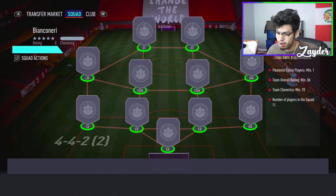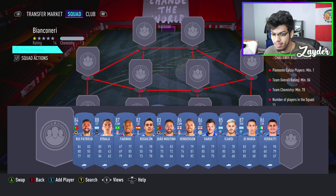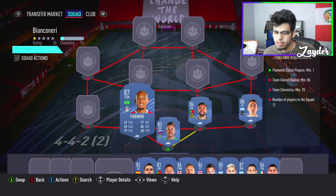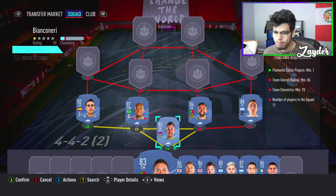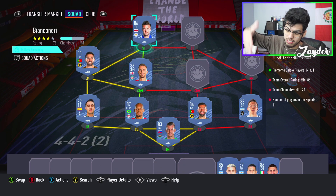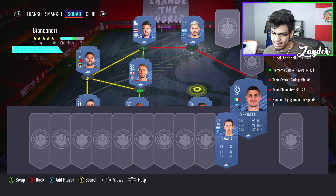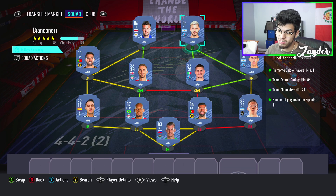The Bianconetti SBC: one Premier League player, one Piamonte Calcio player, 86 rating, and 70 chemistry. Dubravka, Rui Patricio, and Dybala as our one Juventus player. We're going to go for Fabinho and Reguilon at left back. João Moutinho going into left midfield, Henderson at left CDM — strong link to Fabinho, which helps a lot. Finishing off with Jamie Vardy and then the PSG triangle: Icardi, Verratti, and Di Maria on the right-hand side — all strong links, all full chemistry. 86 rating, 70 chemistry, SBC complete.